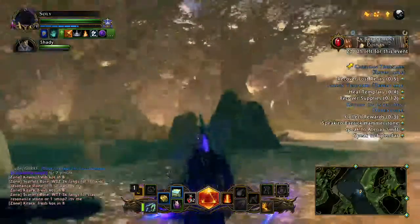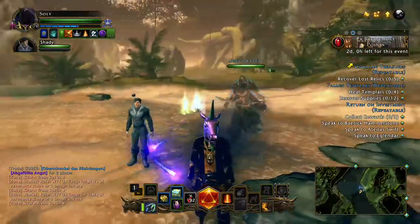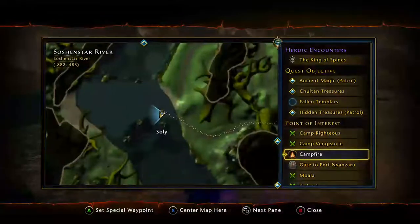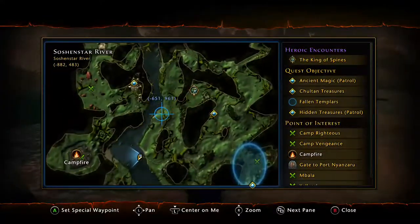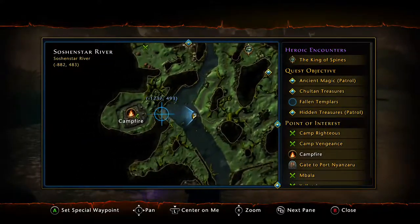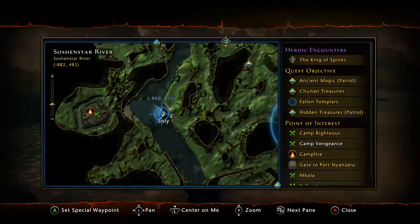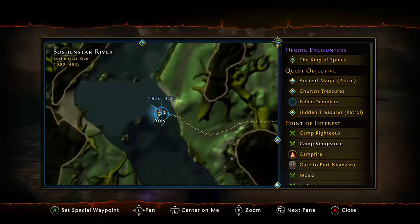The big claws come from the big blue crabs that you find up and down the river here. They're pretty much found anywhere in these corners up and down the river — most people find them while they're going to Camp Vengeance. The boss location is actually right here on this kind of sandbar bridge.